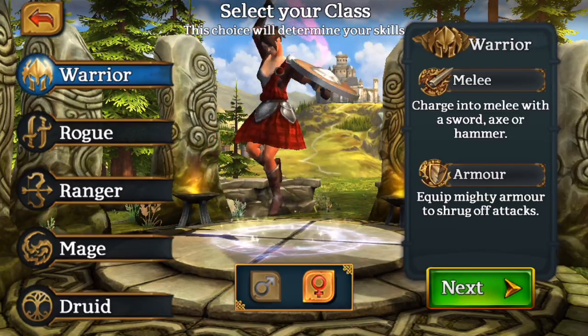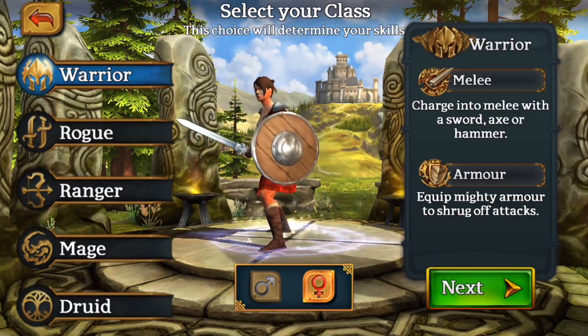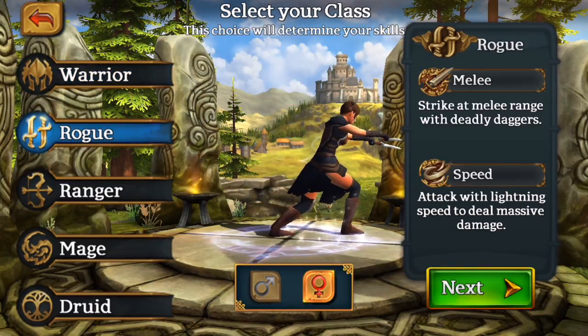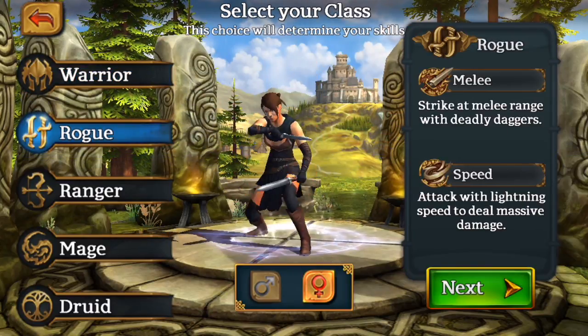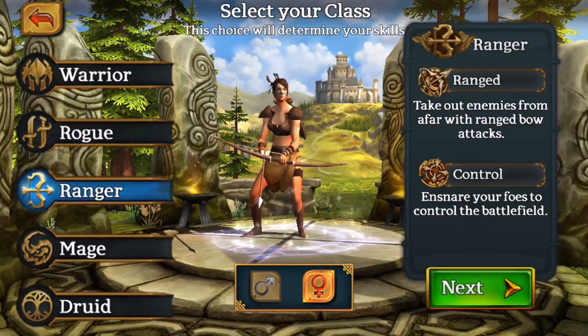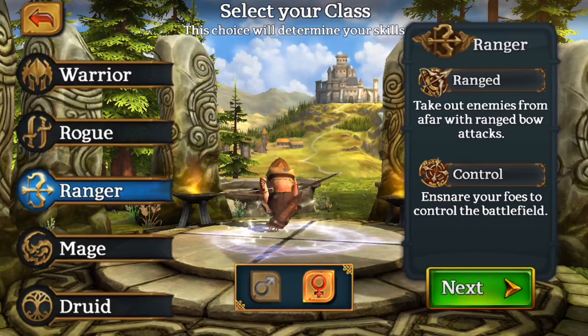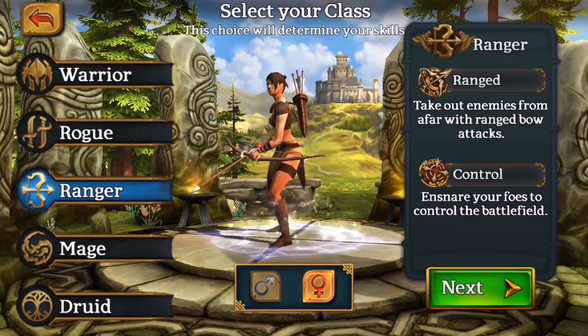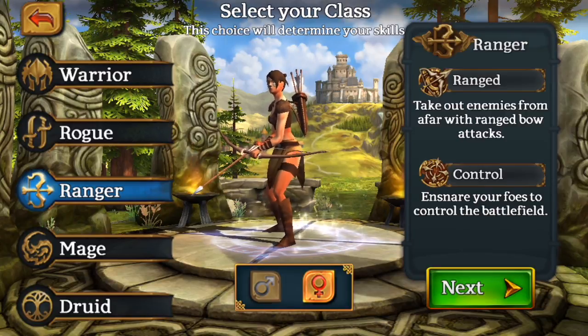Warriors are tanky, good for tanking bosses, and really easy to level up - if you're a new player starting the game I'd advise Warrior. Rogues are the best damage dealers in the game, quite easy to level up, but can be expensive and it's really hard to find gear.